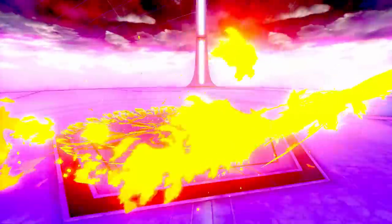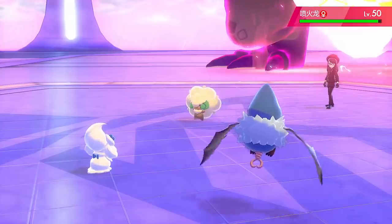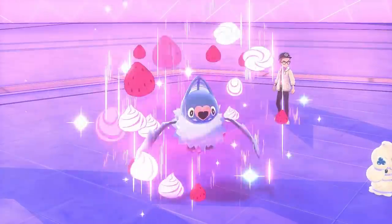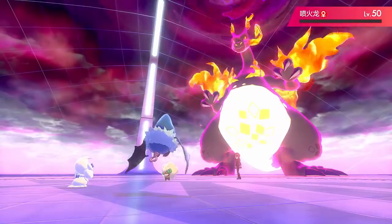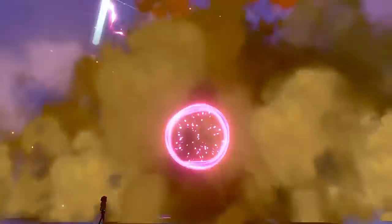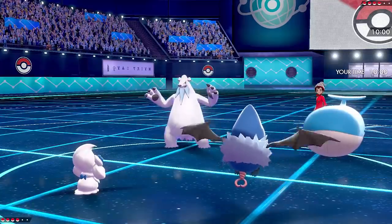So in that one turn, you immediately take your Stored Power's power to 180 — way more powerful than any Max move. What I like doing is giving my Alcremie a Choice Scarf, guaranteeing that it will outspeed my Swoobat on the first turn. I can just go for a Decorate and a Stored Power into one of my opponents in Doubles battles, and you will almost always get a KO. Just having the Special Attack boost is great.